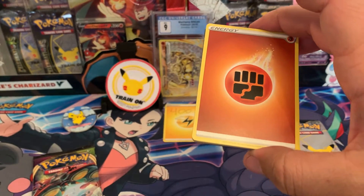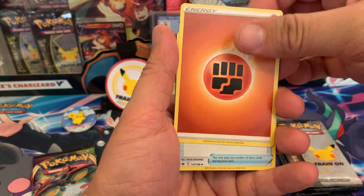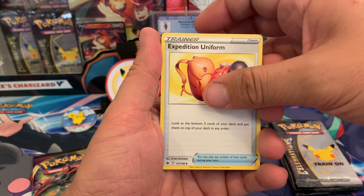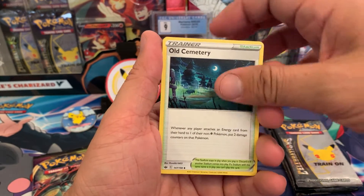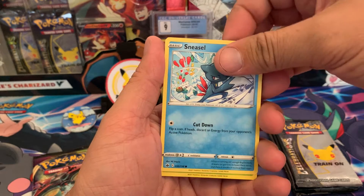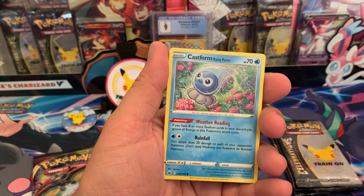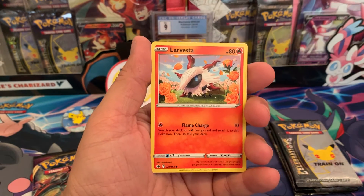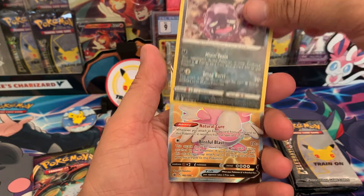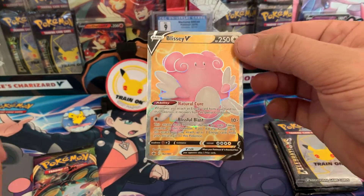I saw darkness back there — hopefully that means I'm getting a hit. We got a fighting energy. This is a fighting energy — I know, don't yell at me. I wish this was an expedition pack. We've got Raboot, Sneasel, Whirlipede, Galarian Farfetch'd, a Castform Rainy Form — there are like three or four different Castforms in this set. Larvesta, reverse holographic Weezing, and ooh — Gliscor!